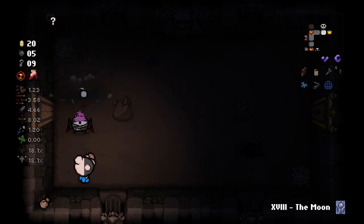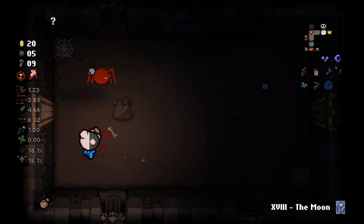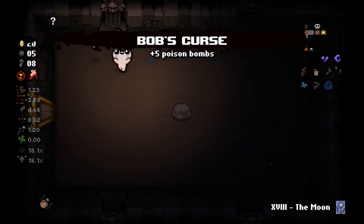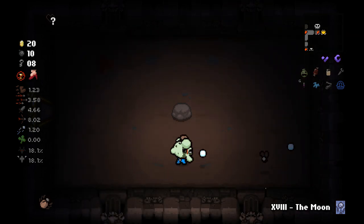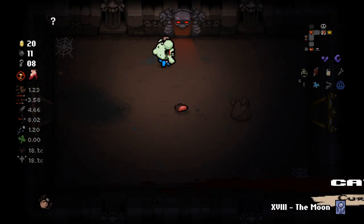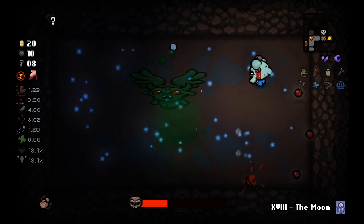There's a key on that room, so I might want to grab that, but I have nine keys already so it doesn't really matter too much. That's five more bombs, and our bombs have become better as well, which is pretty good. That is a Devil Deal item at least, so that is wonderful. Oh, that does a lot of damage!